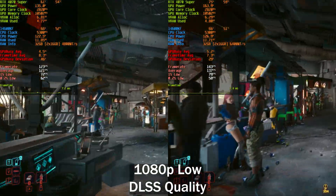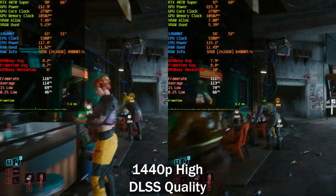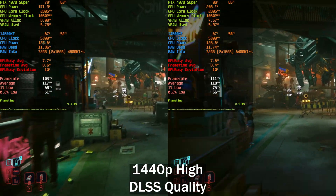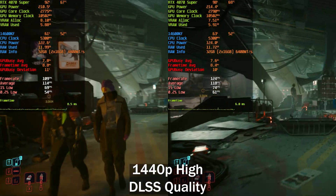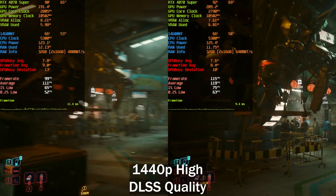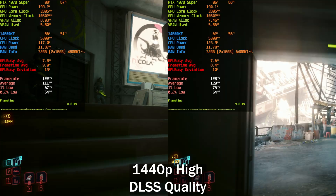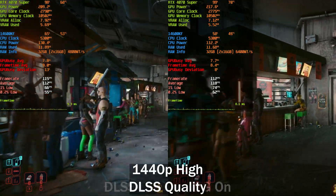At 1440p high with DLSS Quality, you can see on the right we are now more or less CPU-bound — more or less the same as on the left. The lows are just slightly higher on the right, but because both runs are more GPU-bound than the previous scenario, there's really not that big a difference between the two, although we still see around eight frames per second higher with the faster memory.